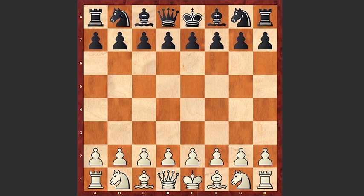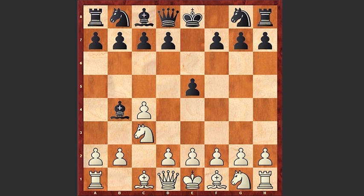Anish Giri started with c4, the English opening. e5 — we see this reversed Sicilian. Nc3, Bb4, Nd5.